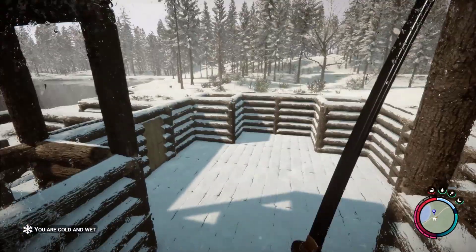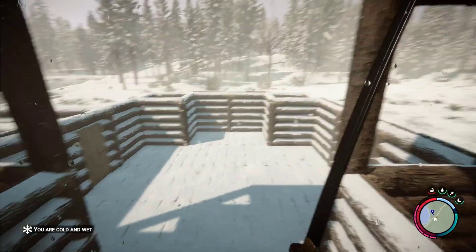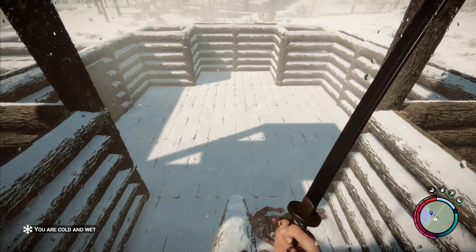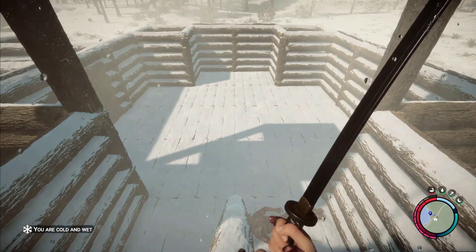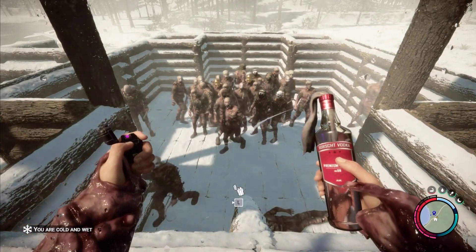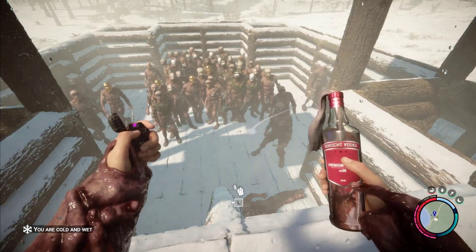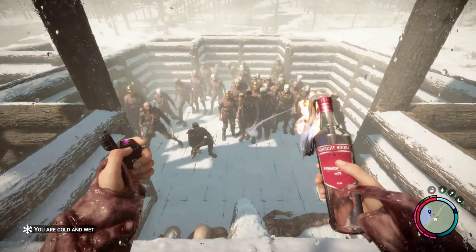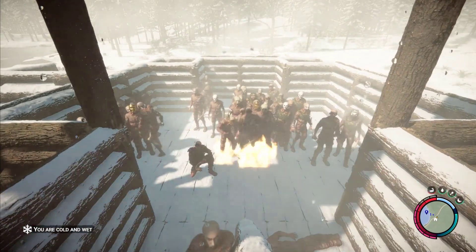We're back — nice and clean arena, we've got the janitors in, did all they needed to do. Next, let's see what happens when you put 50 cannibals on fire. Okay, there they are all spawning in, slowly but surely. Let's get the Molotov ready and just chuck it.